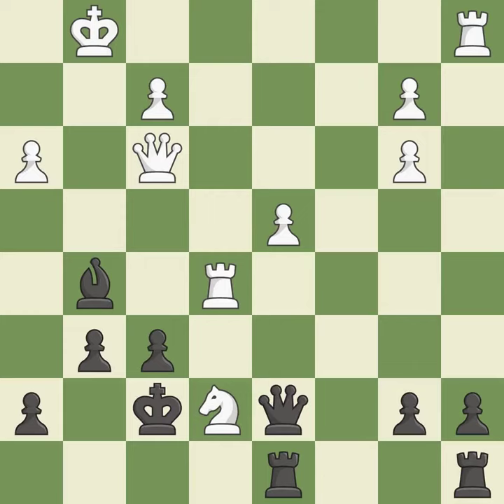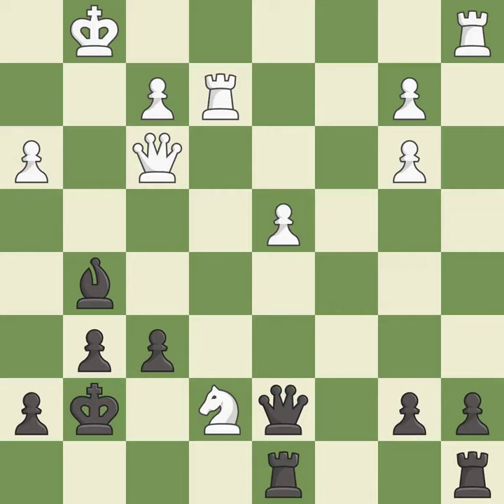This breaks a pin, enabling a pawn to provide needed defense. This is the only move that works — it is a great move. This moves the rook to safety. This is the only good move. This threatens to push a passed pawn towards promotion — it is a great move.